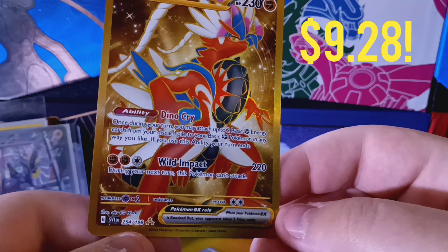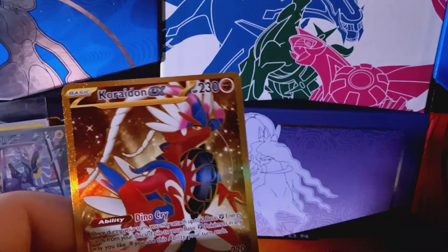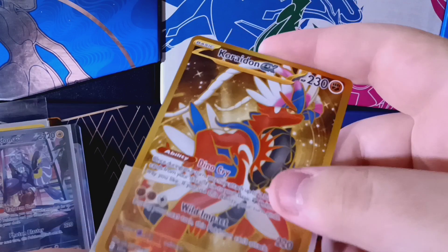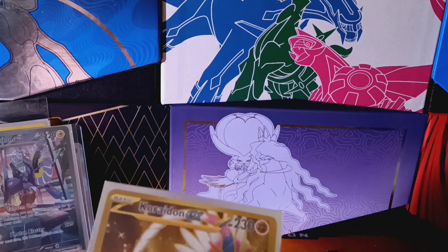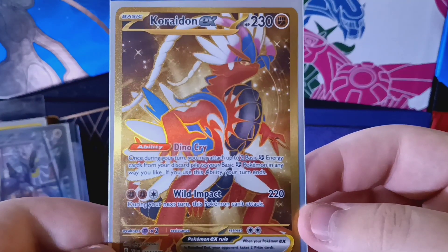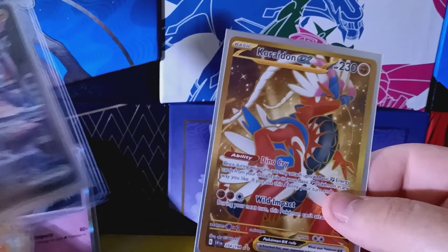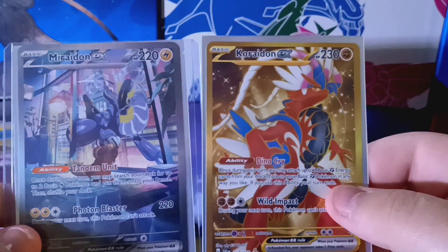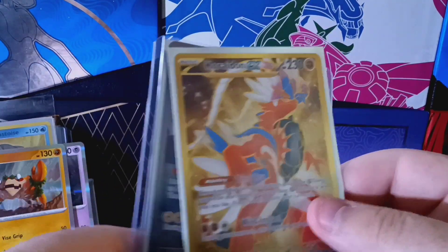It has three gold stars — that's even rarer! Dude, this is like the craziest opening I've had. This is awesome. I gotta sleeve this one up. Do I have another top loader? I don't — oh man, I gotta be careful. A gold Coridon EX Secret Rare — this is amazing. From three packs, we pulled two of the top cards from the set. That's awesome, that is so cool!